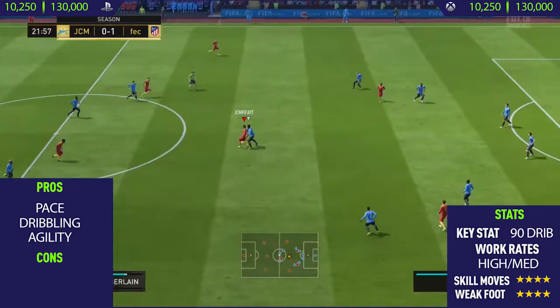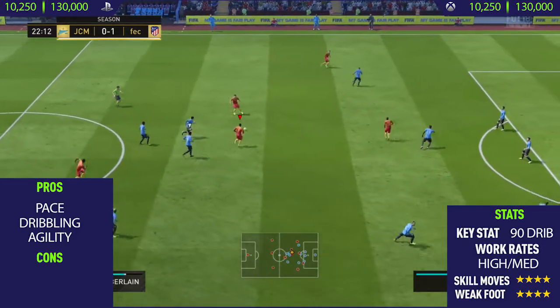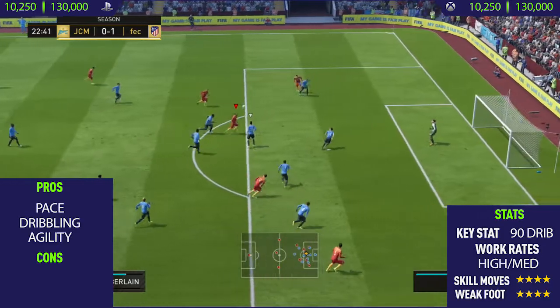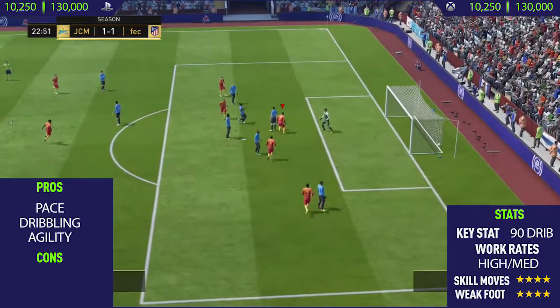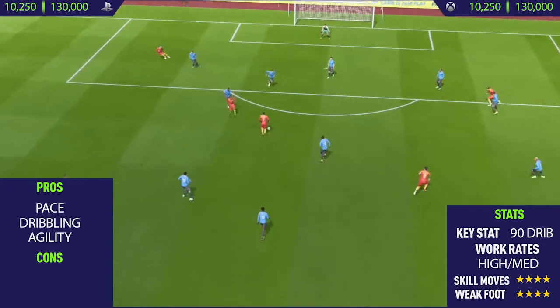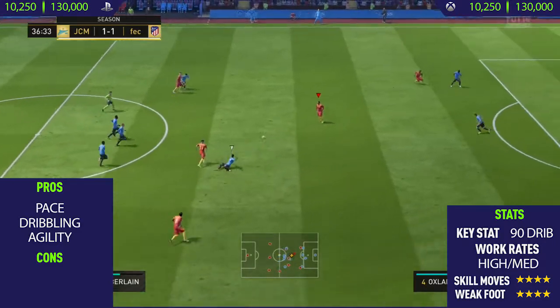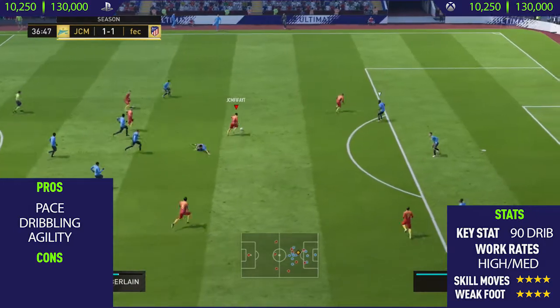The next pro I could find with this card was his dribbling. As you can see, his key stat is 90 dribbling. When I first tried out this card I didn't realise how good his dribbling was — it really surprised me. He keeps the ball so close to his feet. 90 dribbling is really, really good, and overall he's just a very good dribbler.